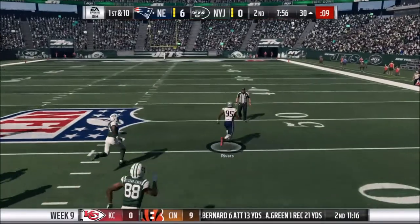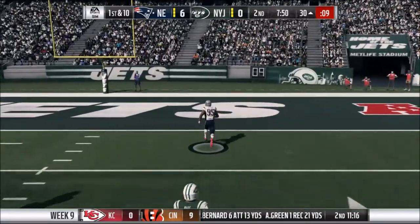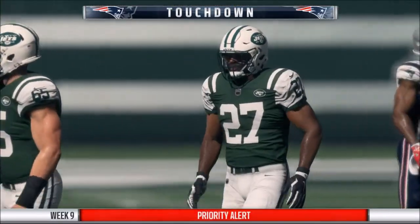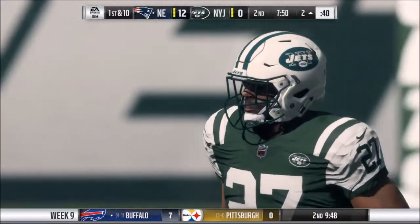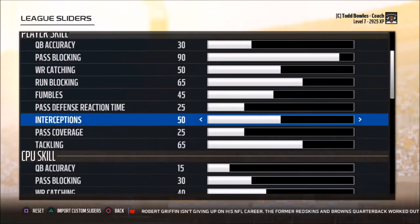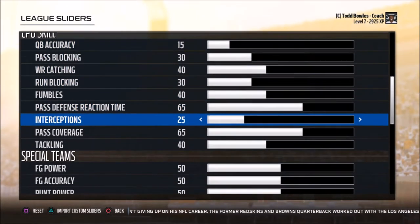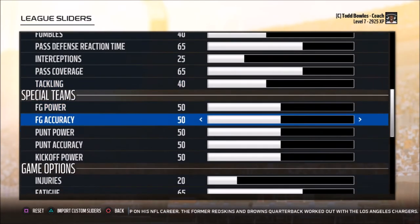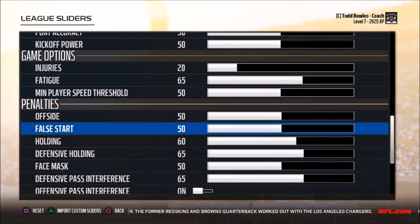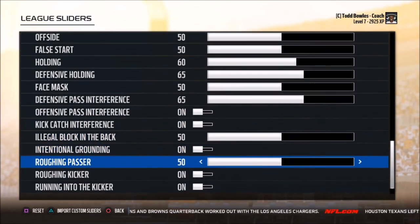You'll see in this slider set that players do play to their attributes, stars stand out, and teams with ideal game plans will go with that. You'll see inaccurate passes from both ends — mainly from the CPU, because I usually get accurate quarterbacks. In my Raiders franchise, Connor Cook made an inaccurate throw compared to Derek Carr, where he would make that throw — so you'll see a difference between attributes and which players are good and which aren't. But yeah, these are my realistic sliders. Make sure to get them down. I am RJ West, and I am saying so long.